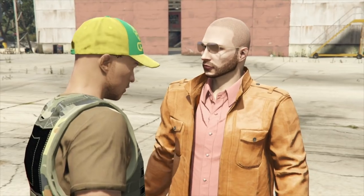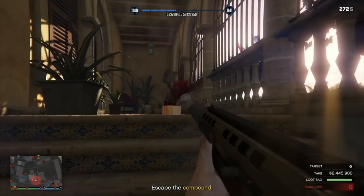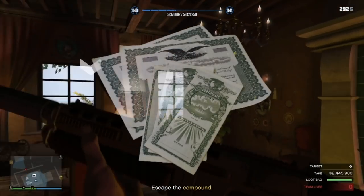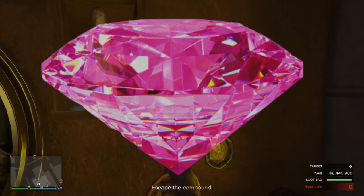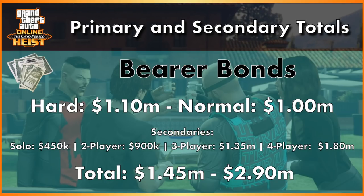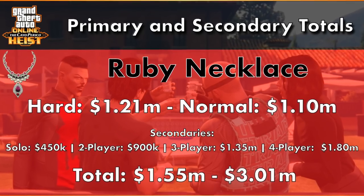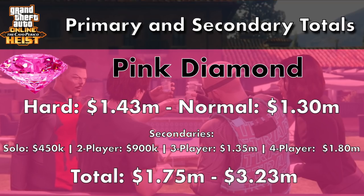There are four everyday primary targets: Tequila, Bearer Bonds, Ruby Necklace, and the Pink Diamond. Tequila pays the least at 990,000 on hard mode. Bearer Bonds are next at 1.1 million. Ruby Necklace is just over 1.2 million, and the highest payout is the Pink Diamond at 1.43 million.